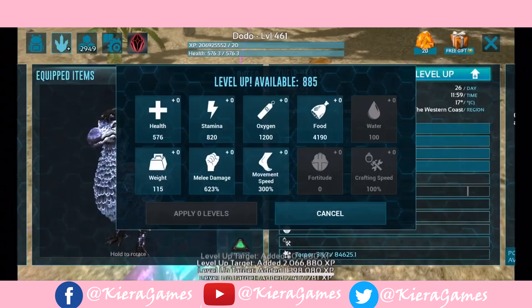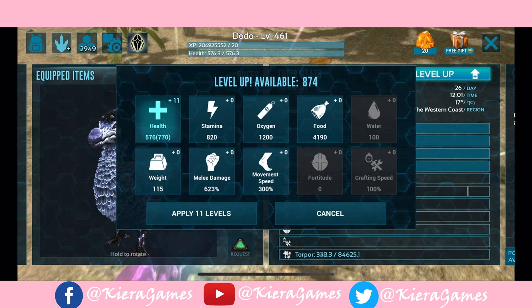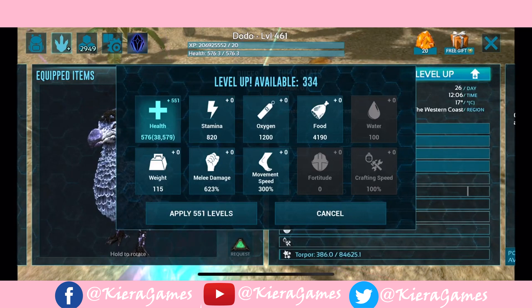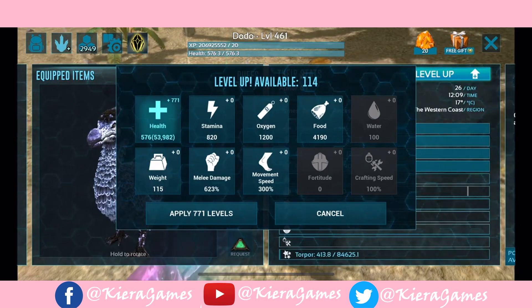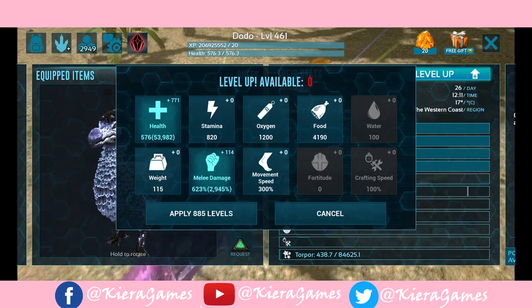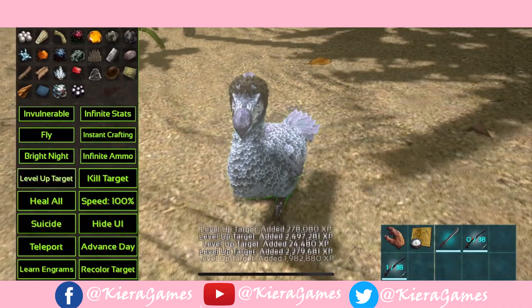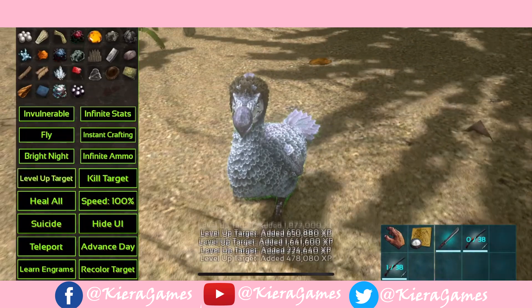Let's have a look — it's at 895 levels. So let's add some health for sure, probably all of this into health, because we don't want to die on the first bite or so. 50,000 health sounds about right. And now melee — we want to make it super strong. Looks can be deceiving, this guy will eat you in one bite, that's for sure.